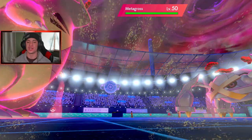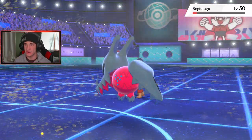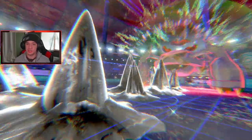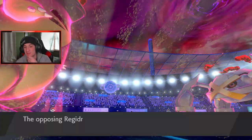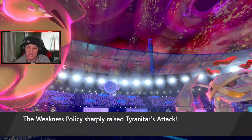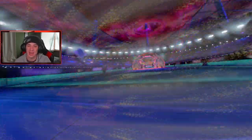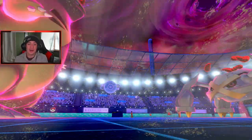Regidraco goes for Draco Meteor and misses — love to see it! Thunderbolt should be fine. Buffets should take it out — not very effective. Steel Spike goes into T-Tar, but T-Tar can eat that up all day. If the Weakness Policy triggers we're plus three — and if we take out Metagross it's game. Rotom-Heat outspeeds and gets an Overheat off. T-Tar wasn't ready to cancel the Dynamax. Max Darkness comes out — big STAB plus-three attack. Do we KO Metagross? We don't?!